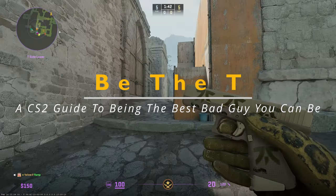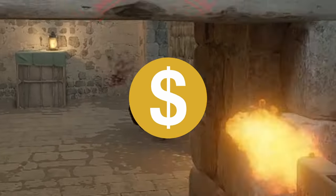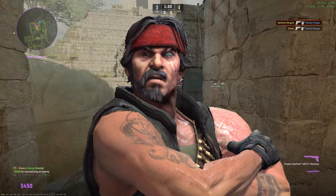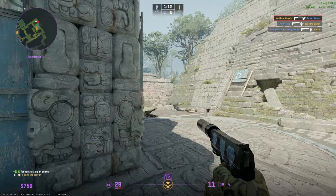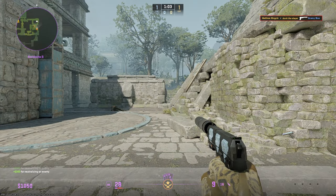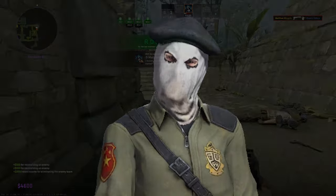Yo, I'm Matthew Kingpin. In this video, I'll be providing you all with a succinct how-to guide to committing freedom in Counter-Strike 2. There's nothing more rewarding than making a little chaos on the attacking side, so I'm gonna show you all just how it's done. This video will cover the basics of T-side and some tips that have helped me be a more effective counter-terrorist in CS2. Without further ado, let's teach these dogs a lesson.